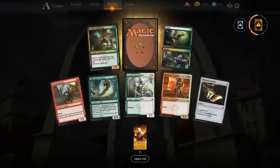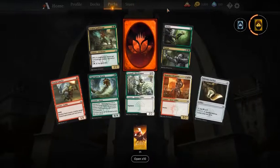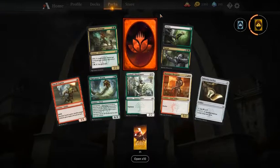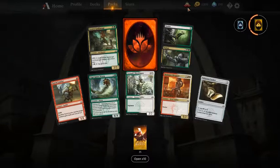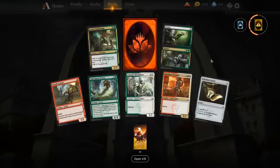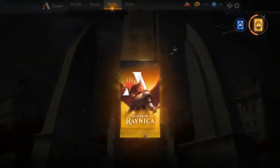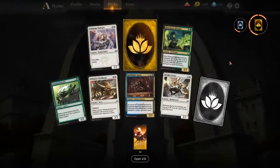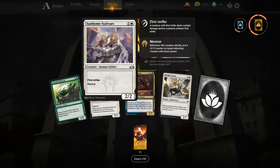Another pack here with a mythic rare wildcard — we're not unlucky with mythics, this is the fourth mythic in 15 packs. For limited our first pick would be Status // Statue — as easy as possible. I think Swarm of Guildmage is also playable, and you can just play Status as well, but I would take Status // Statue as a first pick.